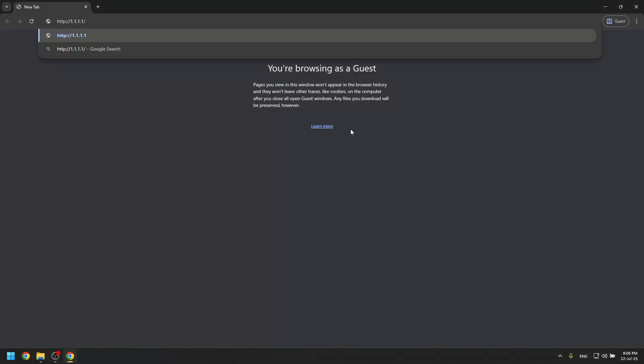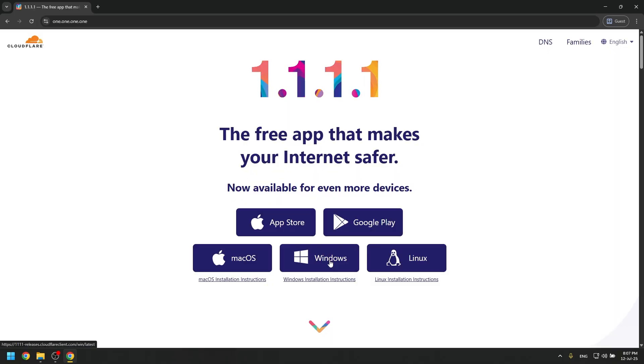Go to your favorite browser and type in the following, or simply search for Cloudflare WARP. Once you are on the website, you can download it from there.